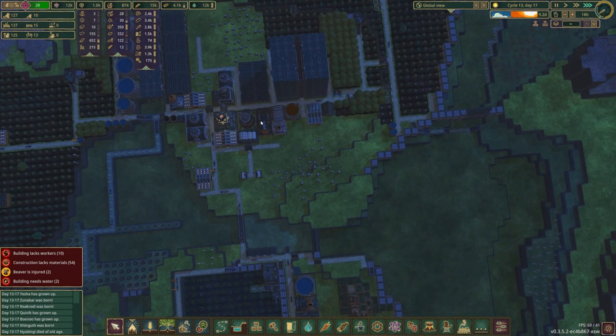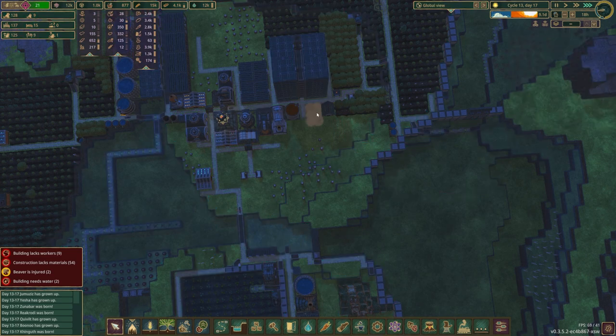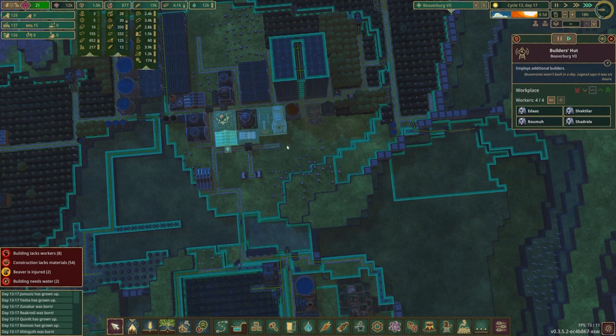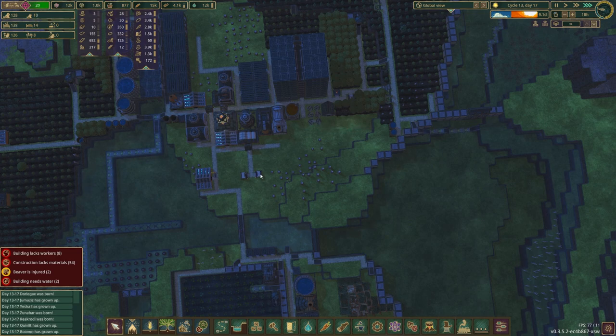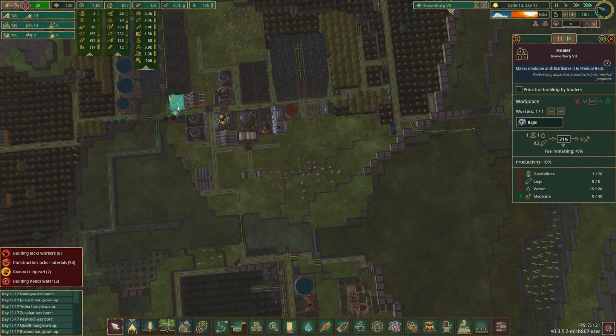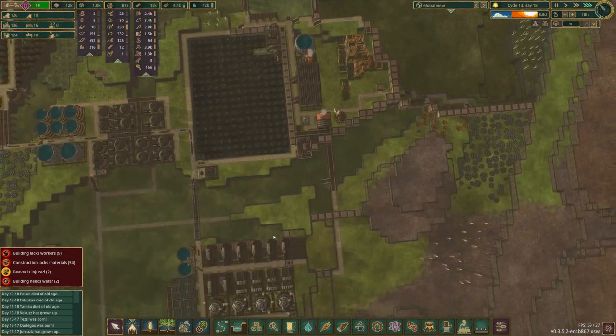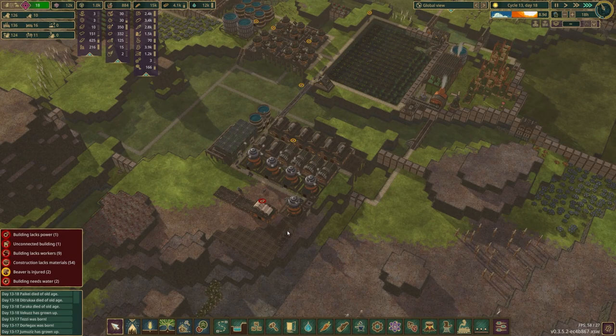We could just take all of this out, reorganize slightly, get these builder's huts somewhere else - that one's not even fully staffed. There's no medicine in here! These guys are waiting on dandelions. Okay, we gotta take care of that too. Beavers do plant dandelions though, so that's good news. Look at these guys go, man - they are going after it, they are getting it done.